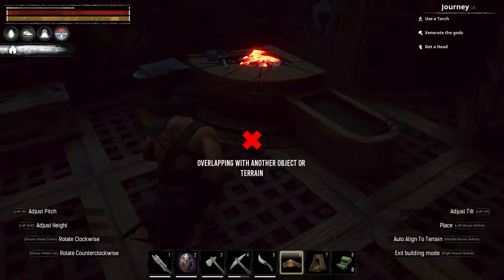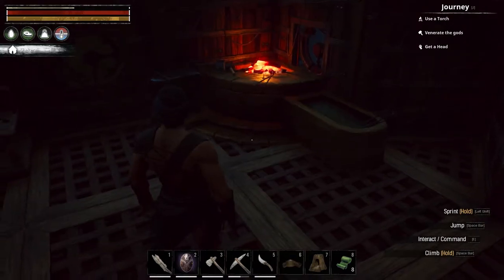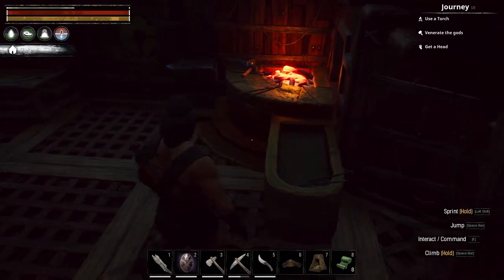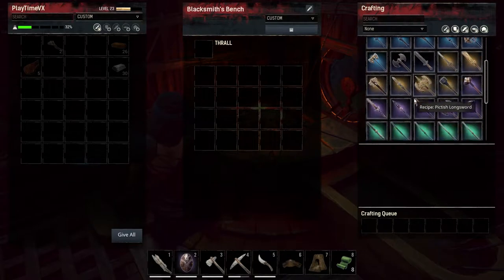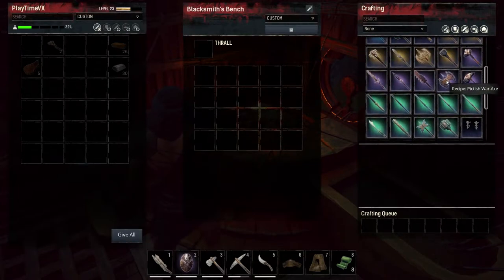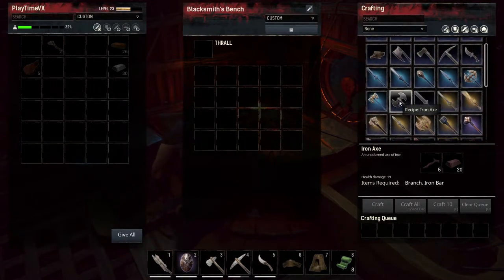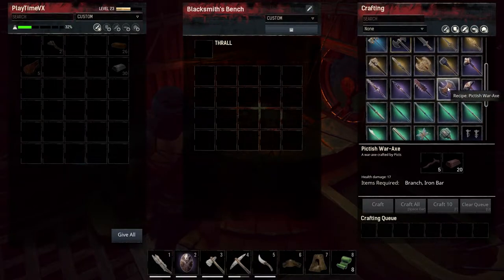Let's put it right in this corner - right there perfectly in the corner. So now I need... I need everything. Wow, I can craft a whole bunch of things. I want this one - even though it's as strong as one of these, it just looks nice.